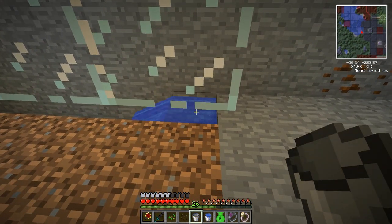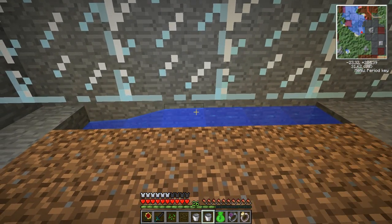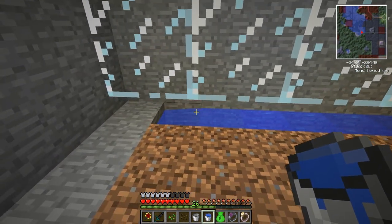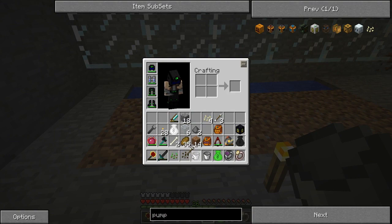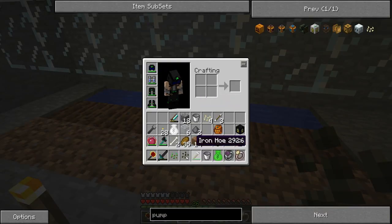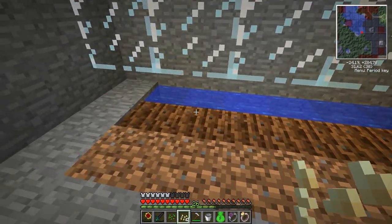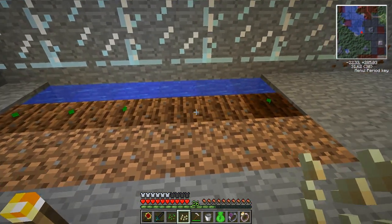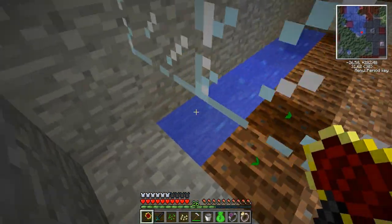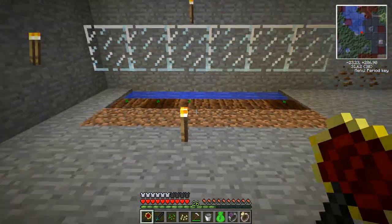Here I am, bucket in hand. And we have a nice little water area there. Now I'll till these. Perfect. These are the only melons that we have, but we have plenty of pumpkin seeds. Let's make three of these — that'll have to do. Perfect. Now I can't step on them by accident. We'll replace this with an automated farm later once this starts producing.